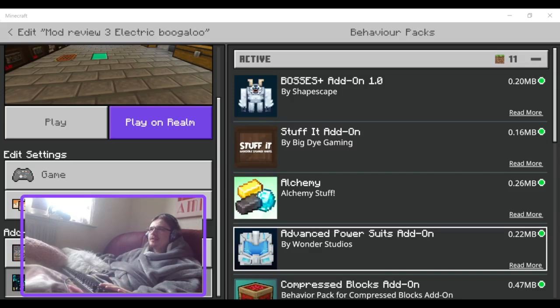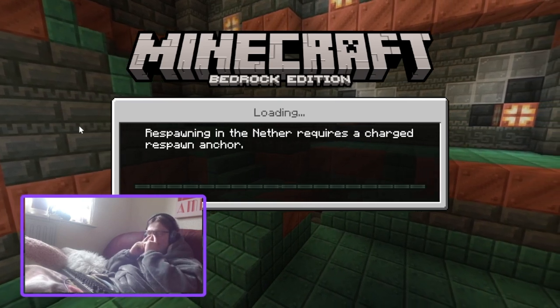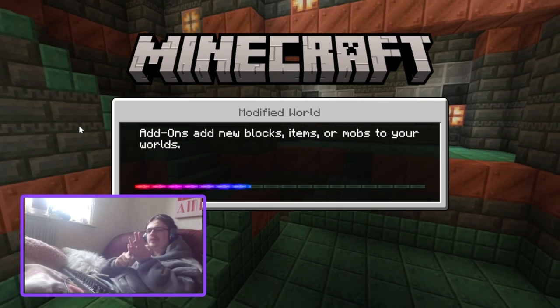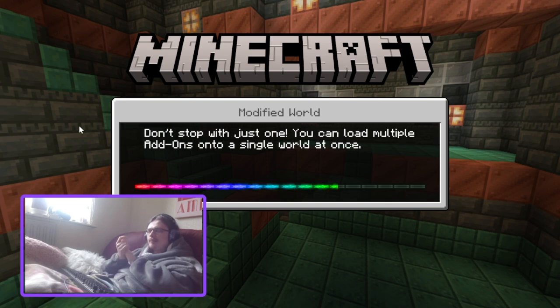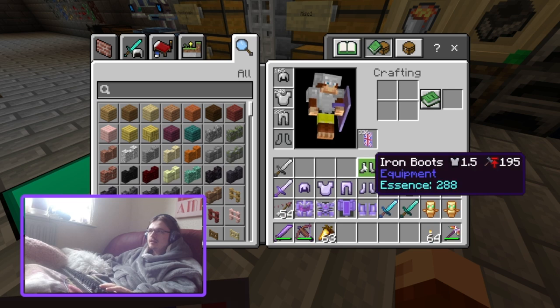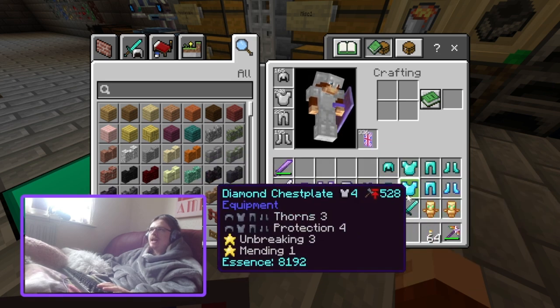Hello and welcome back to another video. Today I'll be taking a look at the Bosses Plus add-on from the Minecraft Marketplace. I've done a little bit of work before recording — I've got unenchanted iron, fully enchanted iron, unenchanted diamond, and fully enchanted diamond with a shield and two totems of undying, plus swords ranging from unenchanted iron to enchanted diamond.